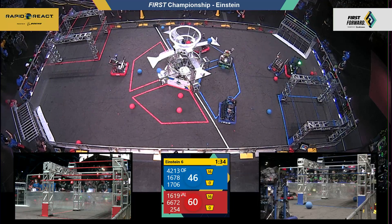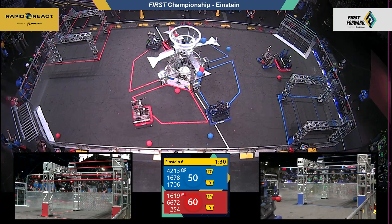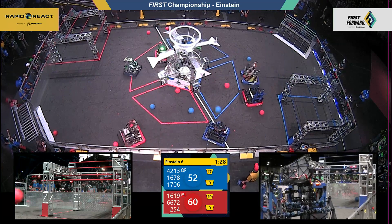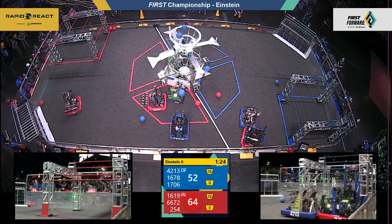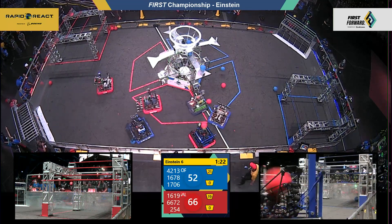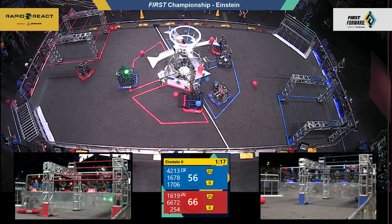42-13, the defensive bot for the blue alliance. 254 collects a piece of cargo, tries to get around the defense, maneuvering to the front side of the field — getting pinned up against the blue alliance launch pad, can't find a lane. 66 to 52 as red sinks three more into the upper hub.